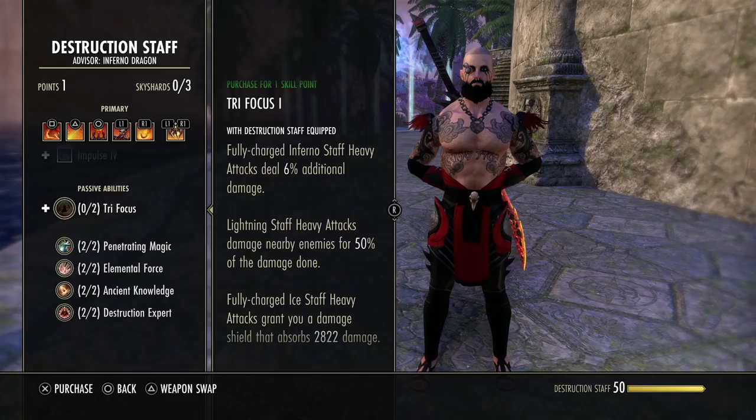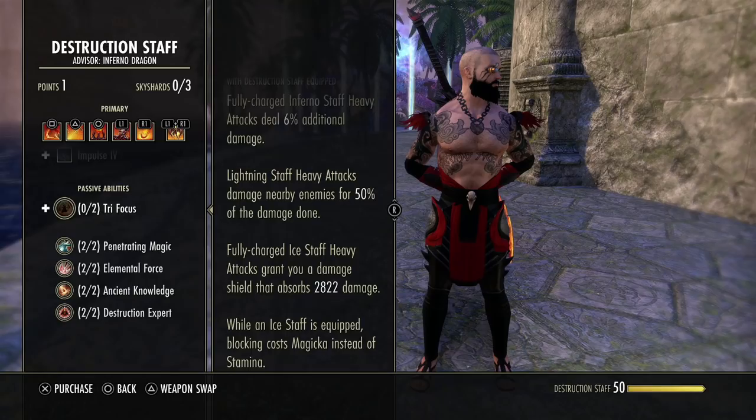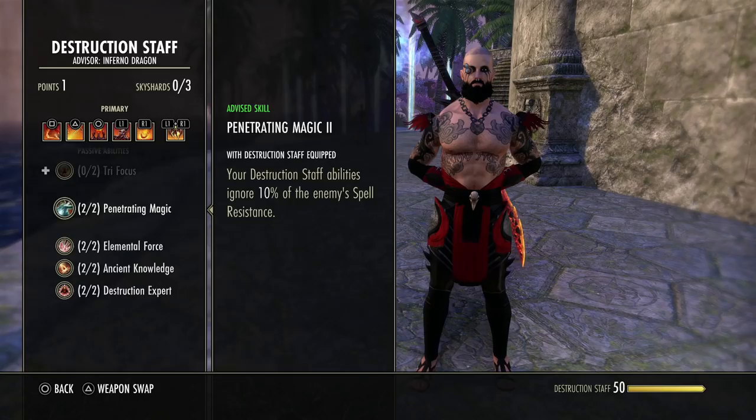Now let's get into the Destro staff passives. I don't have the block passive because I use an ice staff — I like to block using stamina instead of magic. There's no real difference there because that passive only increases heavy attack damage, not light attack. Again, just like with dual wield, people assume these passives affect their class skills and they do not.